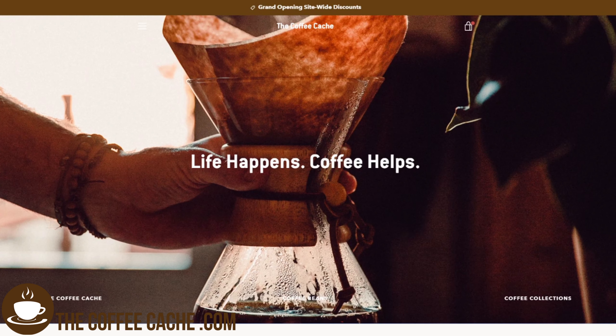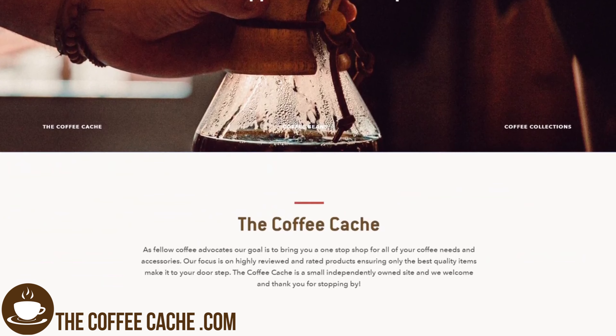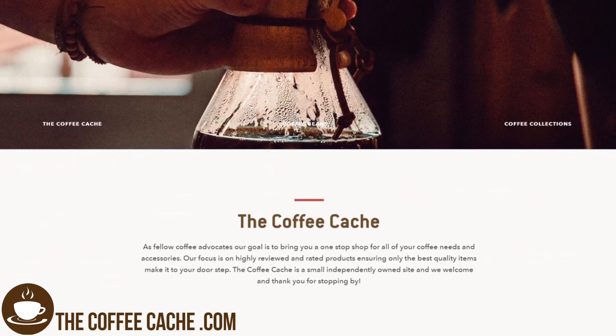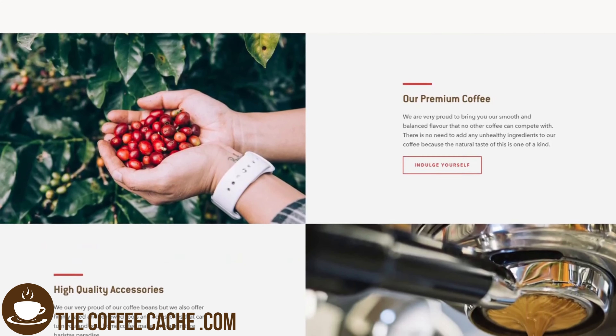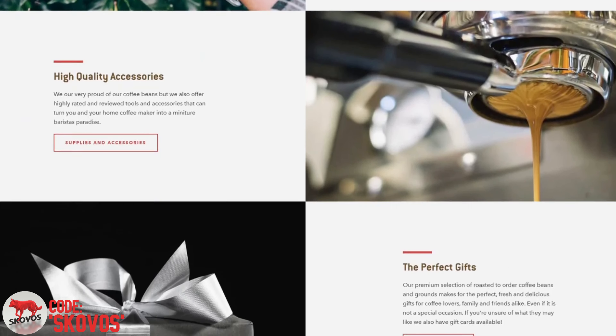Right before we jump into all of these juicy details, I want to mention my new website and coffee brand, thecoffeecash.com. This is going to be premium quality, roasted-to-order coffee grounds shipped from the United States directly to your door, contact free. Any order over $50 in the U.S. will have free shipping, and you can use code Skovos for an extra 10% off.